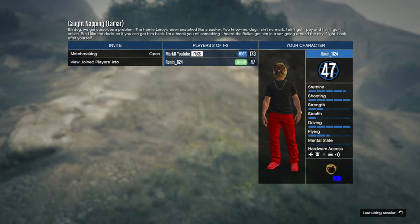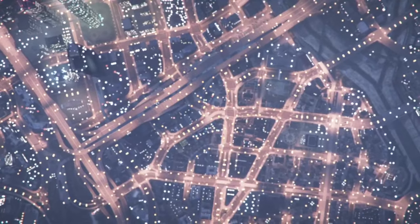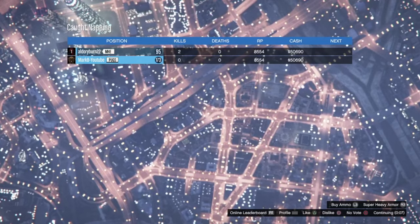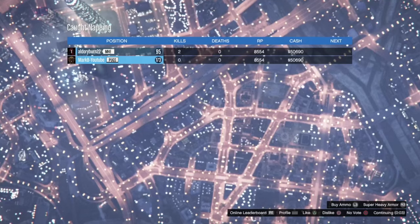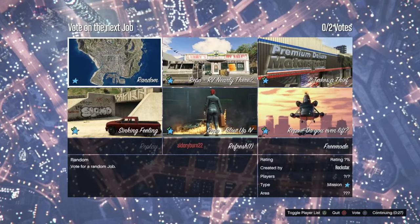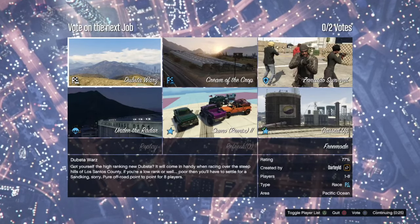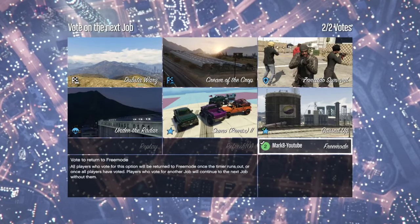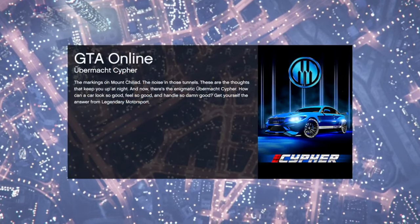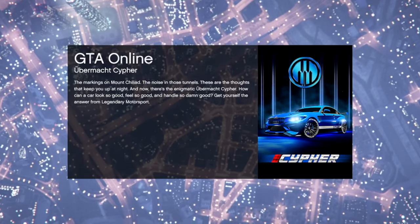Me and this guy only waited 10 minutes so we made $50,000 and got 8,000 RP. If you wait the full 15 minutes you get around $72,000–$74,000 and 11,000 RP, which is honestly great. In my opinion that's the best money-making method you can do this week. Just keep repeating it with your friends, do something else while you wait, and you'll make a lot of money.